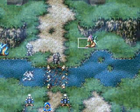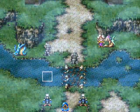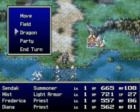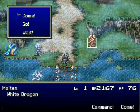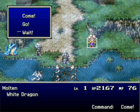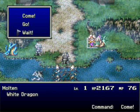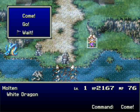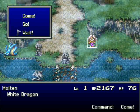How this works is... well, as you noticed, I didn't control my dragon at all. You have an incredibly limited amount of control over these dragons. You got three orders: you got come, go, and wait. What I'm going to do is, for this battle, show off each one of these commands. So I'm going to have this dragon here, Molten, the white dragon, wait.